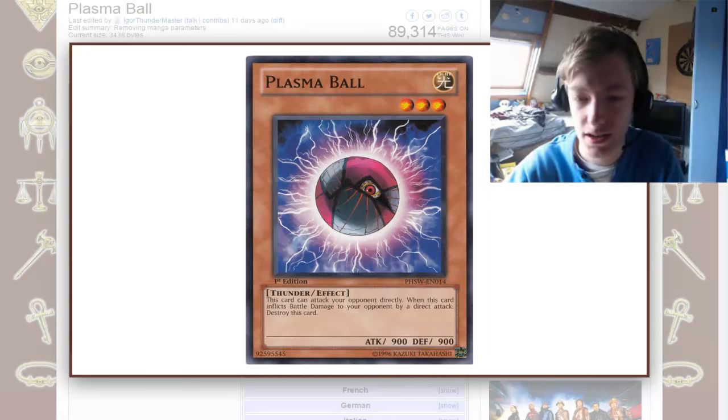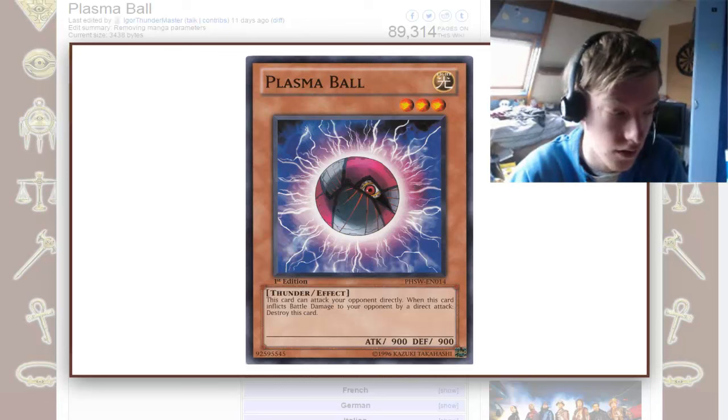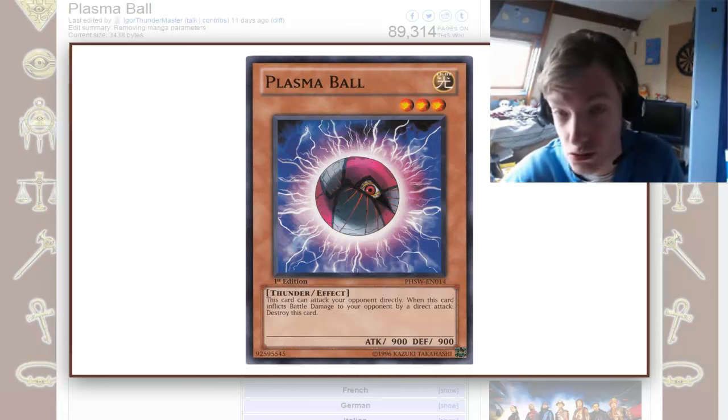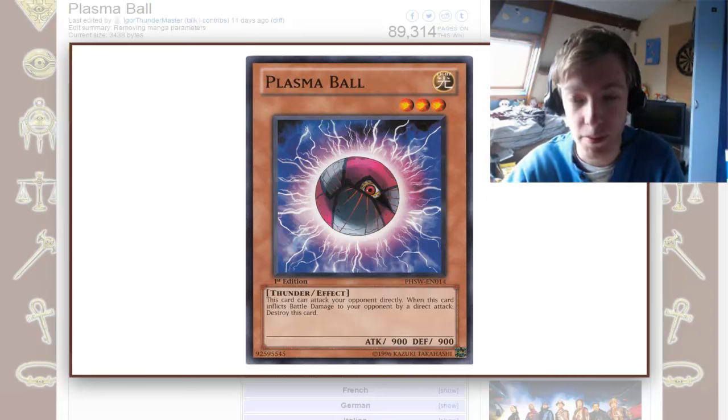Effect? Let's see what it does. This card can attack your opponent directly. If this effect is there, obviously it means if the opponent has a monster it can still do so, because pretty much every monster can attack directly — almost every. When this card inflicts battle damage to your opponent by a direct attack, destroy this card.